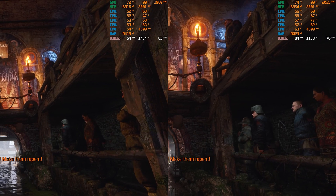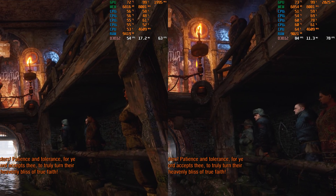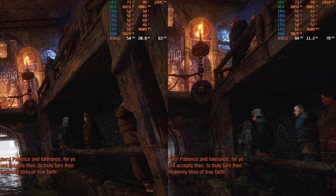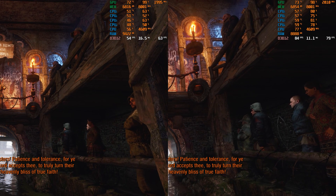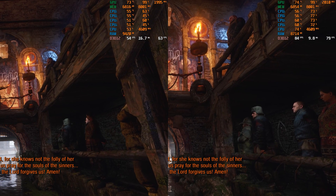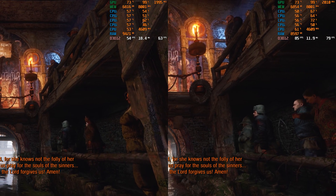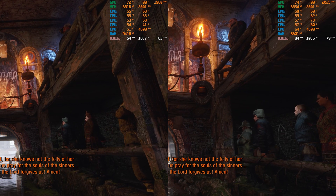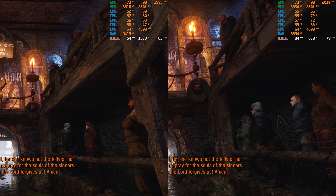Let them repent. Patience, brothers and sisters, patience and tolerance, for ye must accept thy neighbors like the Lord accepts thee, to truly turn their hearts from sin towards the heavenly place of true faith. So let us forgive the child, for she knows not the folly of her words. Let us forgive, brothers. Let us pray for the souls of the sinners, and let us forgive the child as the Lord forgives us. Amen.